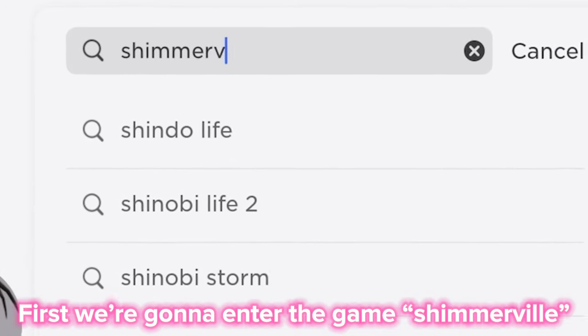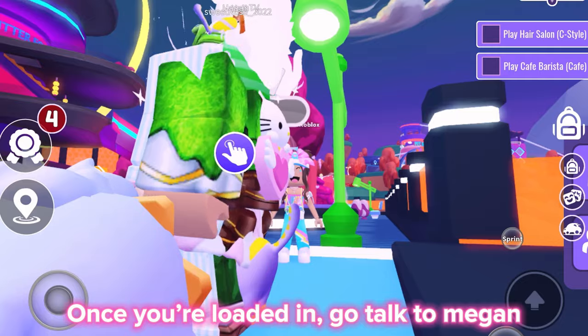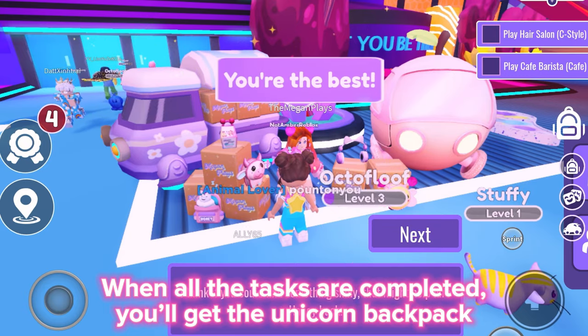First we're gonna enter the game Shimmerville. Here's the game right there. Once you're loaded in, go talk to Megan. She will give you tasks to complete. When all the tasks are completed, you'll get the unicorn backpack.